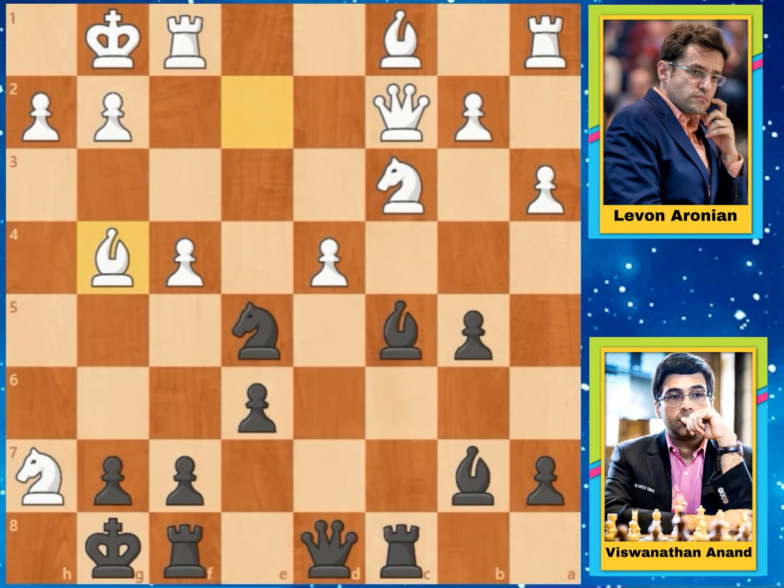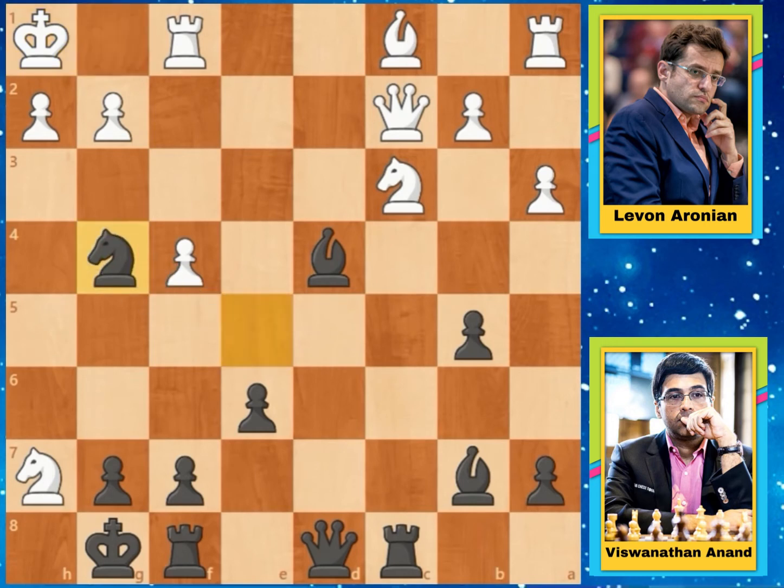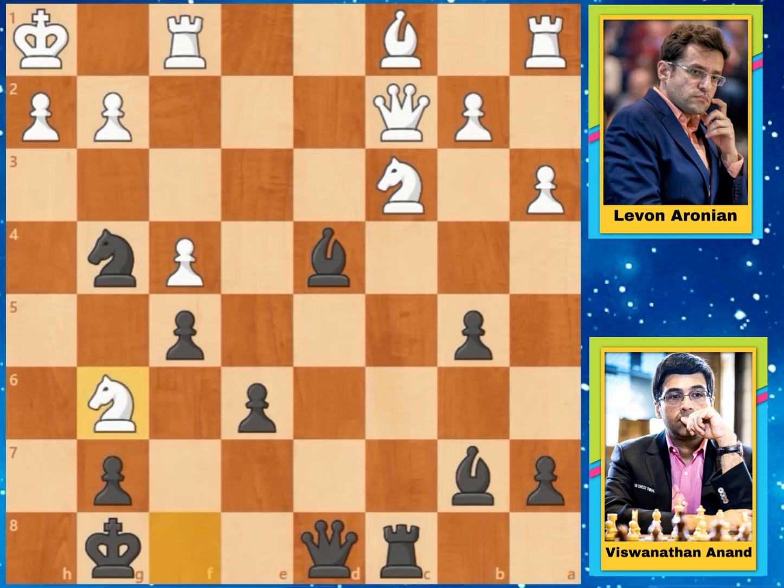Aronian plays Bishop captures on G4, and Anand captures the pawn on D4 with check. King goes to H1 and Knight captures on G4. In this position Aronian captures the Rook with his Knight — Knight captures on F8. And Pawn to F5, and this Pawn to F5 move is really a tricky move. In this position this Knight on F8 is being attacked by this Queen, and this Knight can only escape to G6. After this Queen to F6, attacking this Knight on G6, and this Knight cannot be saved by the Queen.